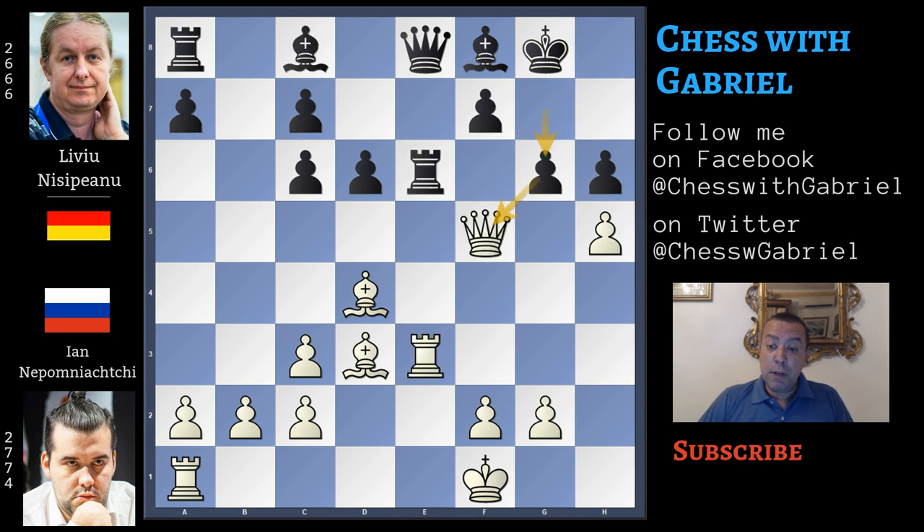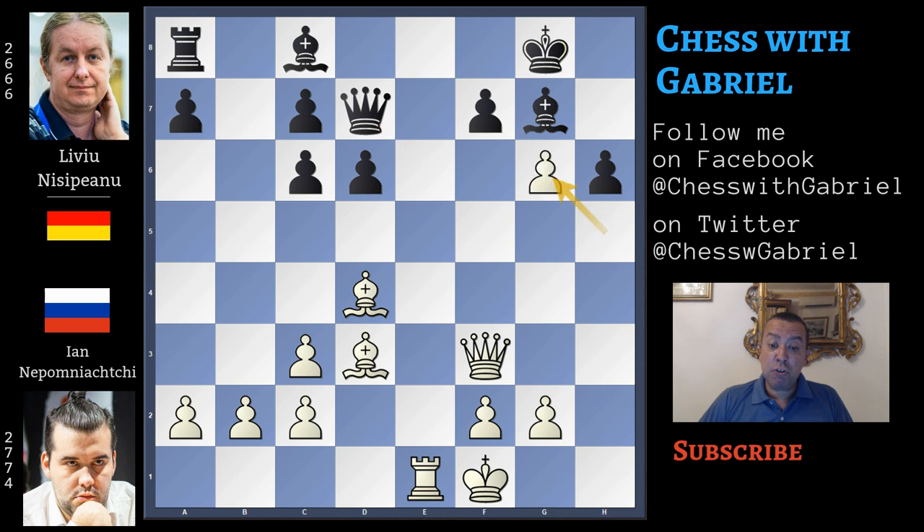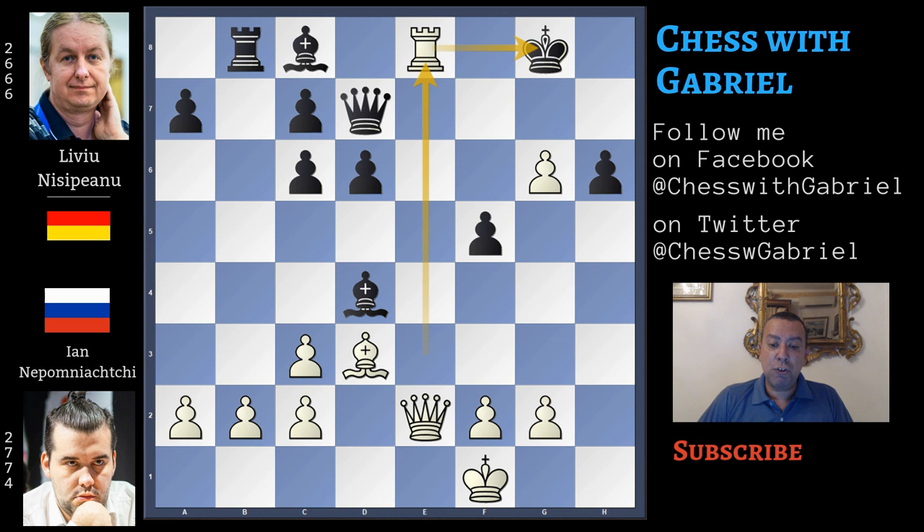So after g6 and rook captures on e6, queen captures on e6 is the best answer, but the white queen moves back to f3. Now rook to d1 is in the cards. Let's try bishop to g7 — here comes rook to e1 against the queen, queen back to d7, h captures, f captures, rook to e3. Now this bishop can't move because with the help of the queen they are protecting f5. So rook to b8, which is the only move, but here comes queen to e2 and nothing can stop the rook's invasion. Even bishop captures on d4 doesn't work because rook to e8 with check, king to g7, rook to e7 with check wins the queen and also the game.